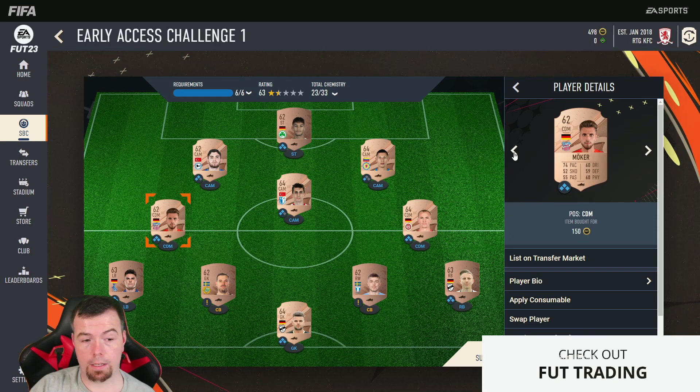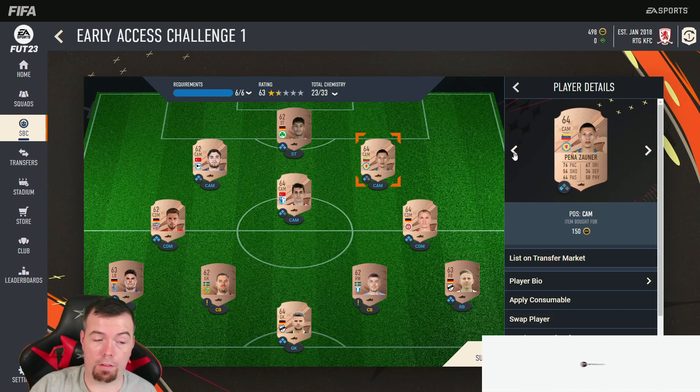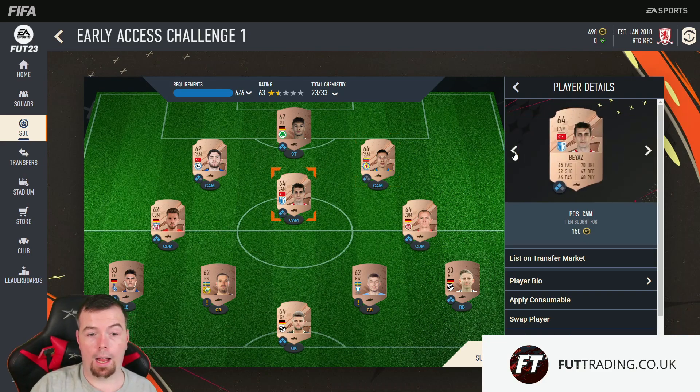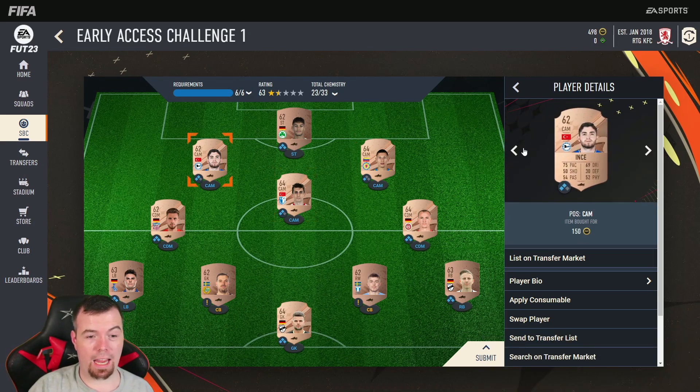As you can see, they're all on zero chem bar the German players, which is fine. I think you need five German players to get two CAM chemistry. If you've got three players in the same league, you get an extra CAM — that's why they're on free cam each.